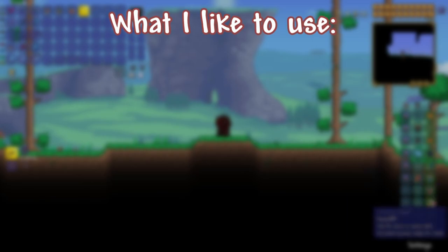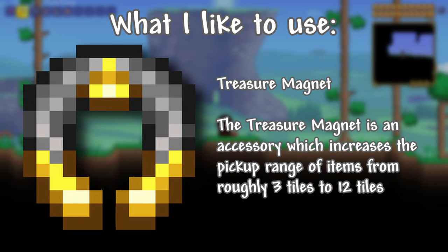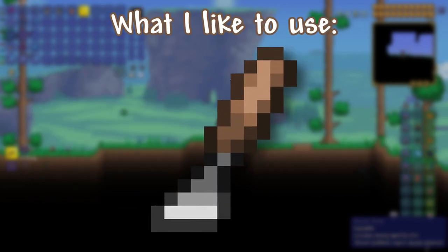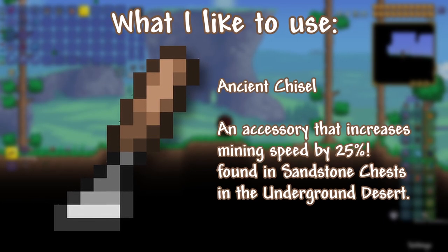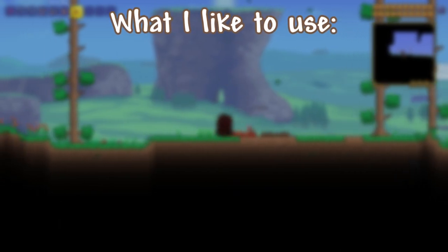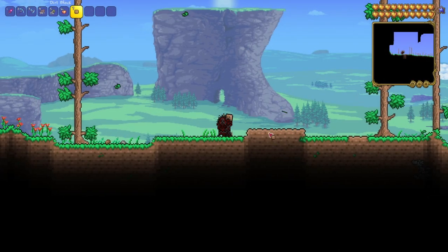Then the Treasure Magnet, which is really useful when you're breaking stuff — if something's quite far away you can still pick it up. Then the Ancient Chisel — possibly one of the nicest things if you're clearing big areas, as it increases break speed by 25%, which is really helpful.